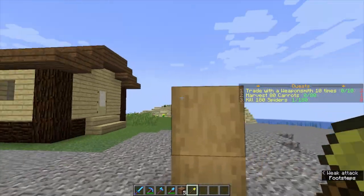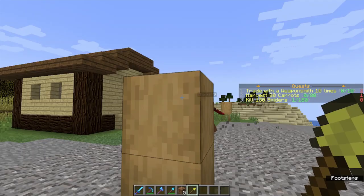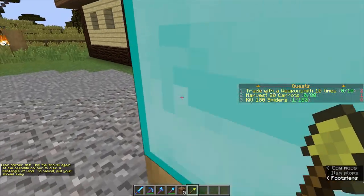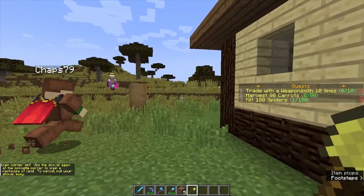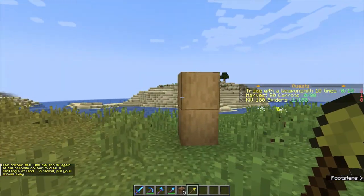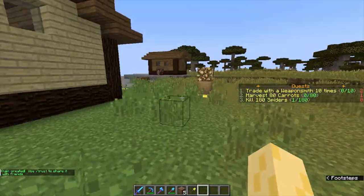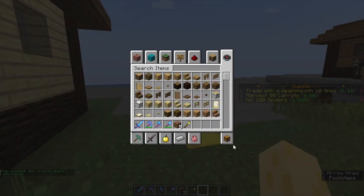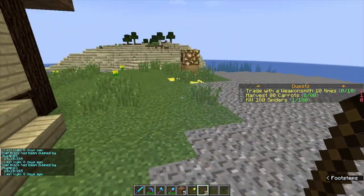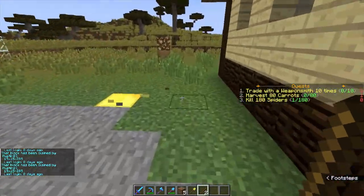We're going to claim this house here. I just have these posts here, and we're going to right-click here, like so. As you can see, it says the claim corner is set. Then we walk over here and claim this other corner. If I grab a stick, as you can see, it is claimed by me, Mustin07. It has worked successfully.